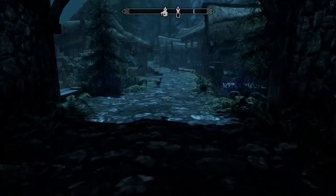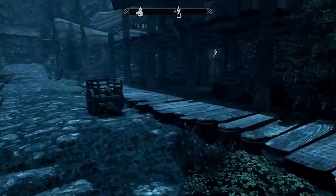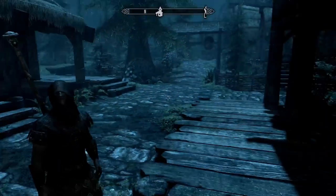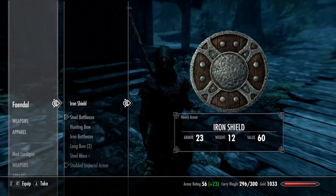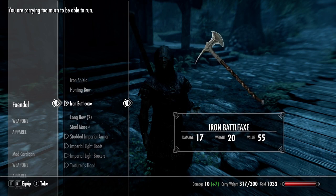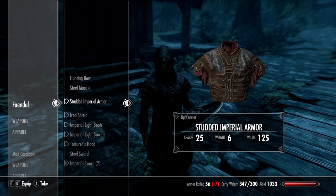Back to Riverwood. There's a chicken just begging to be choked. Don't mess with chickens in this game — the townsfolk will hunt you down. What do you want me to carry? I want you to give me everything back. Get you properly armed again, no more two-handed weapons. Although, you did take out that Draugr Overlord — that was pretty impressive.